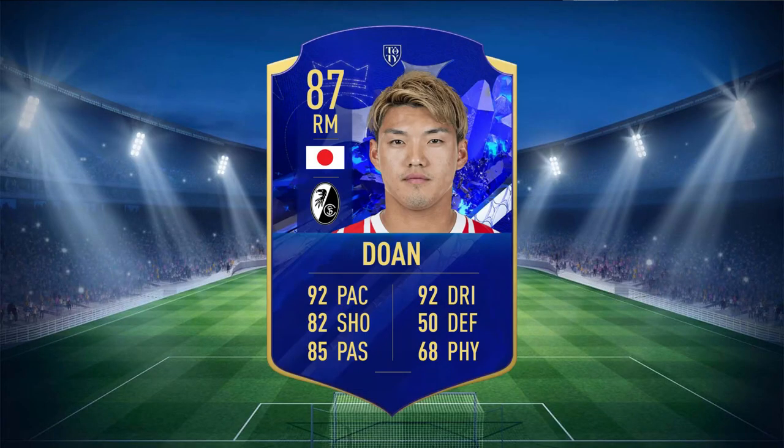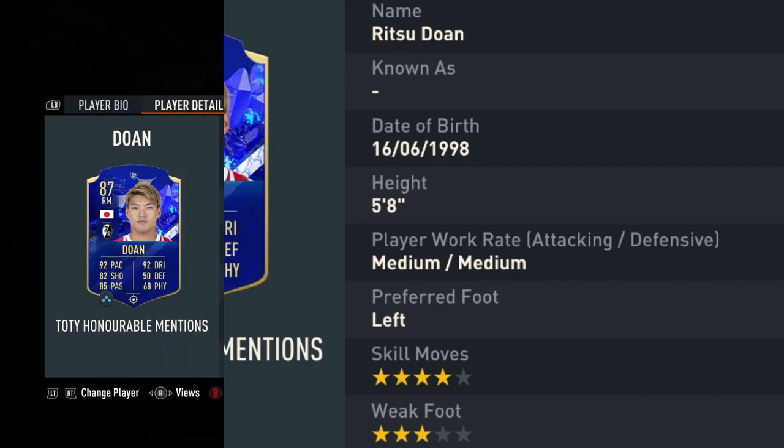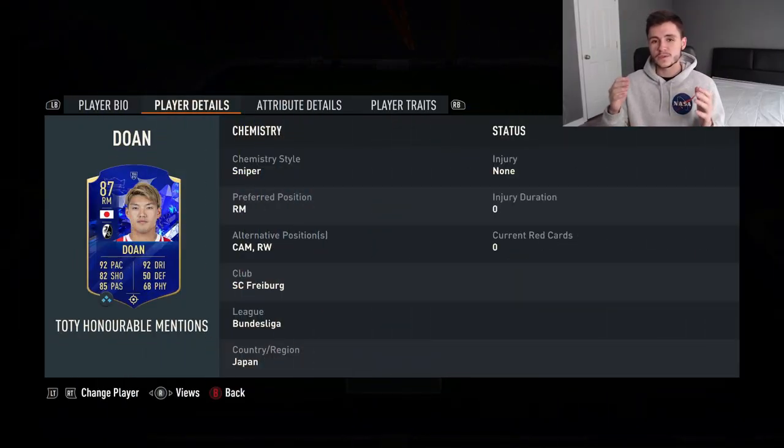Ritsu Doan is an 87-rated right mid from the Bundesliga. He has 92 pace, 82 shooting, 85 passing, 92 dribbling, 50 defending, and 68 physical. He stands at 5 foot 8 inches, has medium/medium work rates, is left-footed with four-star skill moves and three-star weak foot.